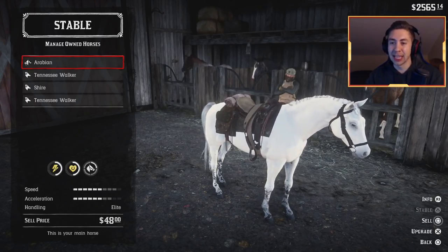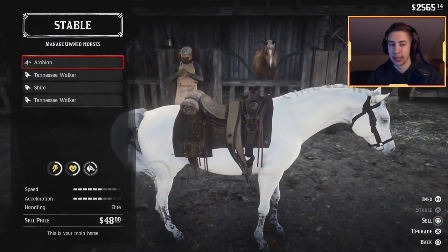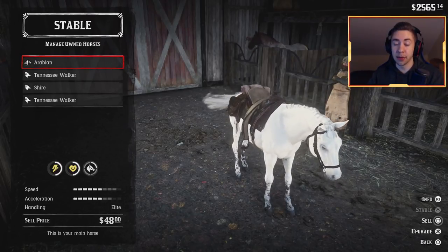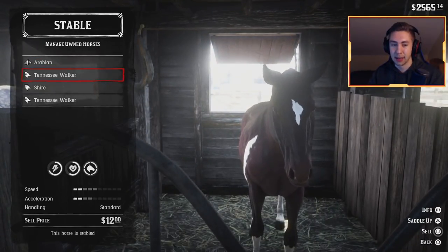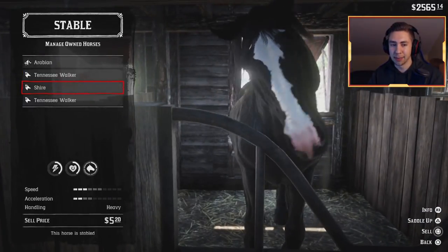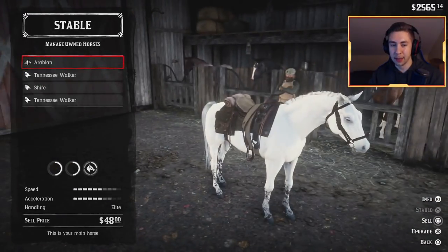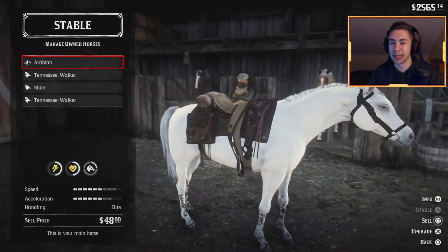We're back at the stables with our brand new horse — and he looks beautiful, look at that pure white horse. Now look at the stats — the stats are crazy, and those can get better over time as you level the horse. Let's compare these to some of the other default horses: the Tennessee Walker, which is your standard horse — it's only two-speed, two-acceleration, standard handling. Even the Shire is only three-speed, two-acceleration. Compared to the Arabian, the Arabian blows it out of the water big time. This is definitely worth the time to go and get — I would highly recommend it.